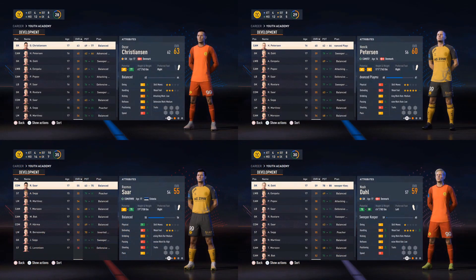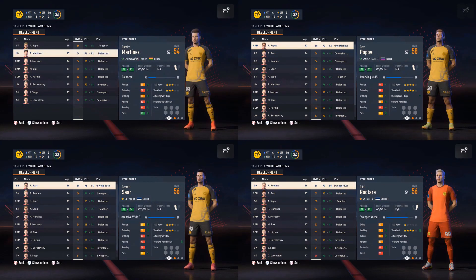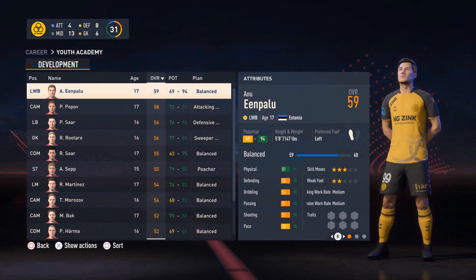A couple other players joining the team from the Youth Academy — nothing too special, just a couple more depth players. Don't expect any of these players to be here long-term, except for Enu and Palu — Estonian left wingback. He's very physical, he's quick, and he's good all-around everywhere else. 5'8", but physical, so good jumping, good strength. I expect him to be our starting left back for the rest of the series.